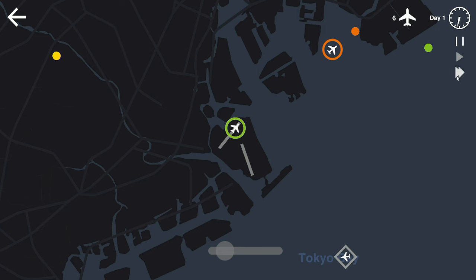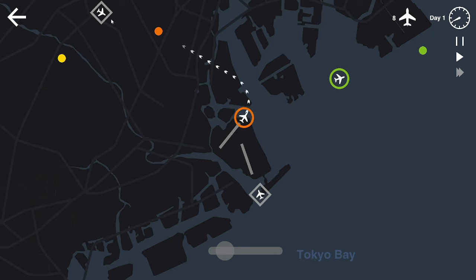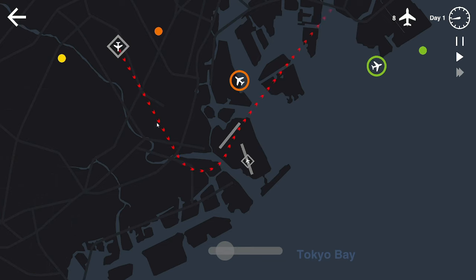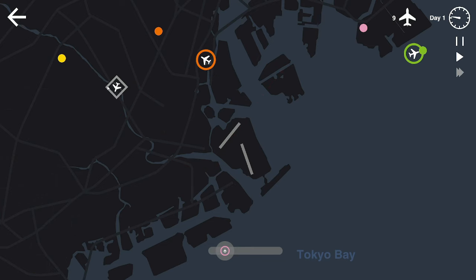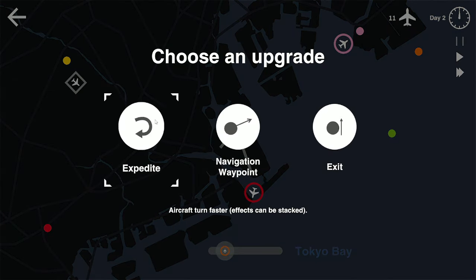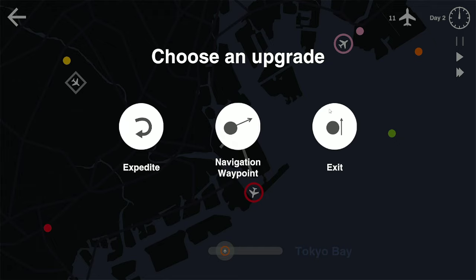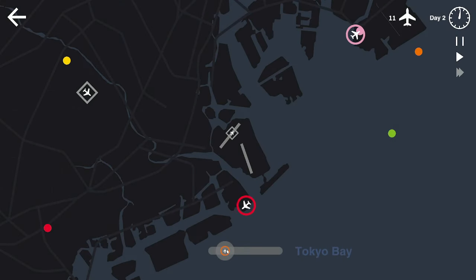Up here we have the number of planes that we've done and we have the time. If we go here, we can actually speed this up if we want — we'll do that for the moment while we don't have a lot of planes. After every day you get to choose some kind of upgrade. This allows aircraft later in the queue to take off if you have an easier aircraft to get. Navigation allows you to kind of navigate. Explore means planes turn faster — I like being able to turn faster, that's super helpful.